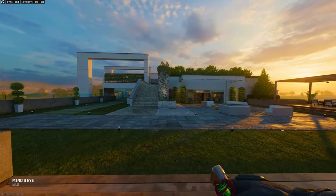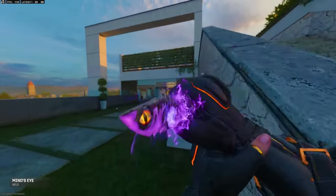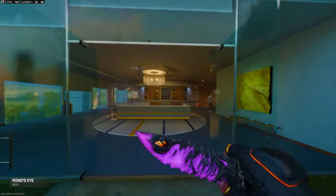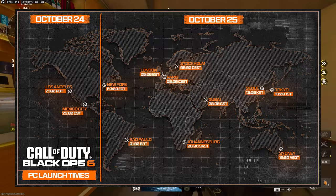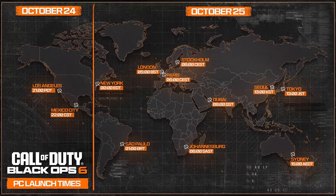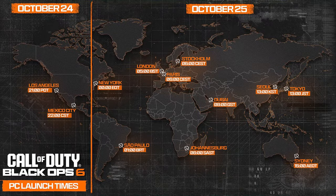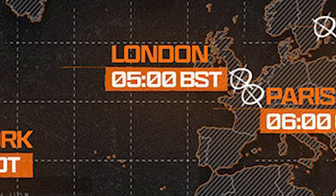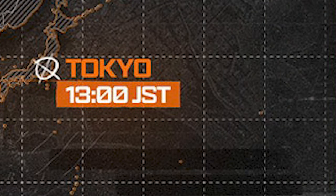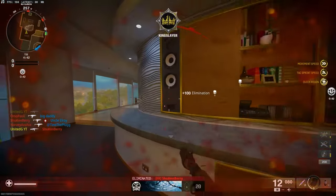First, we're talking about release times — this one is the most tricky to get your head around. It's going to be a staggered global launch where PC players on Battle.net or Steam can access the game starting at 9pm PDT on October 24th. Players in New York can start at 12am on October 25th, those in London at 5am BST, and in Tokyo at 1pm. On PlayStation and Xbox, no matter your country, you can access the game at 12am on October 25th.